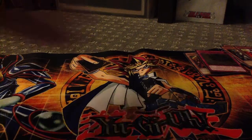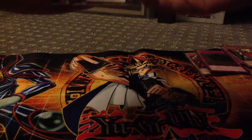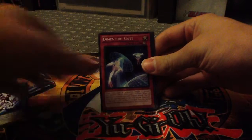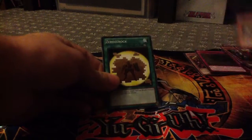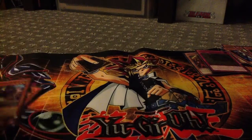Bear, if you're hiding in here, now would be a great time to show yourself. I've got Abyss Scale of Cetus, Dimension Gate, Fire Formation Tenkin, Inari Fire, Slacker Magician, Fool of Prophecy — not bad — Zero Zurok, Tencent, and ZW Ultimate Shield.